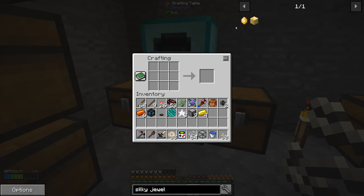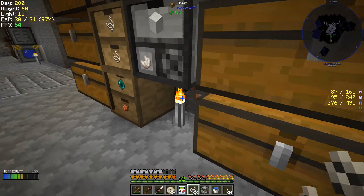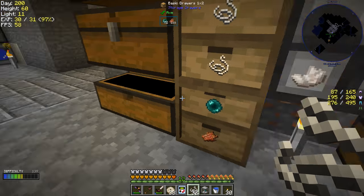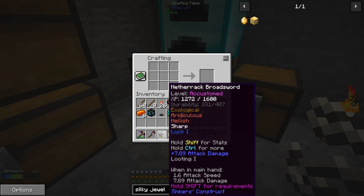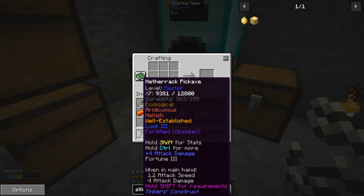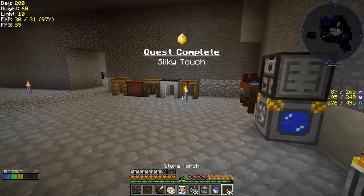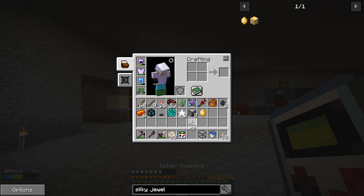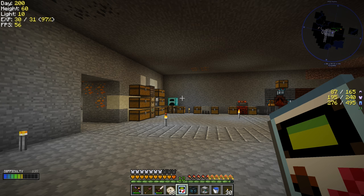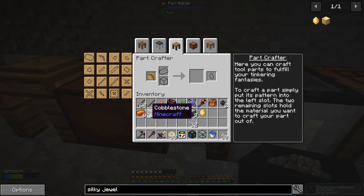There's four silky cloth pieces. And then we need an emerald, which we should have — yes, we do. And there we go, there's a silky jewel. We could put that on our current pickaxe, but no — it already has Fortune. So we just need to make ourselves something cheap and easy to make right now, and we can look at swapping those parts out later. Cobblestone should be just fine to make the entire tool out of.